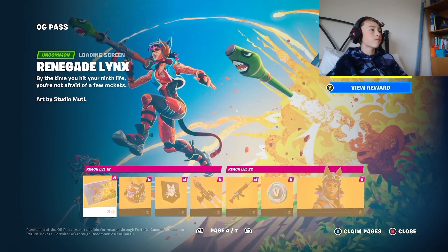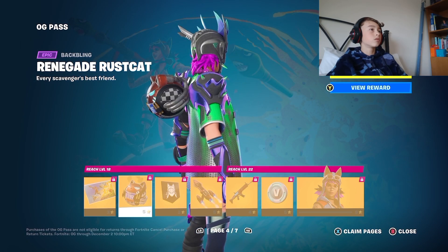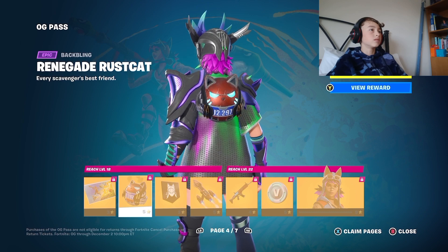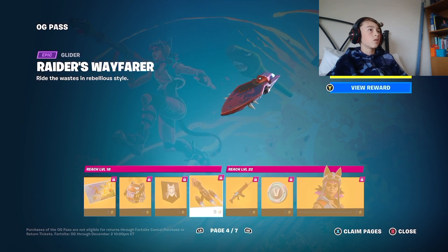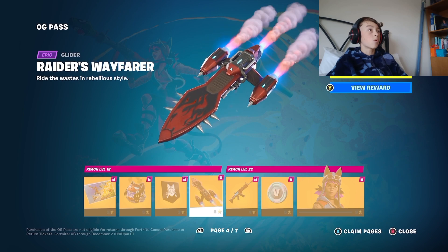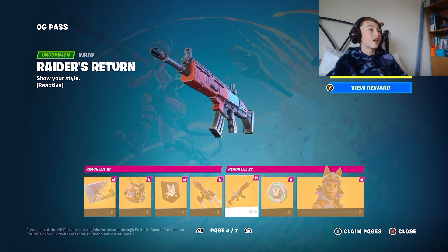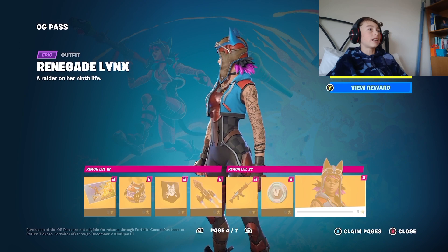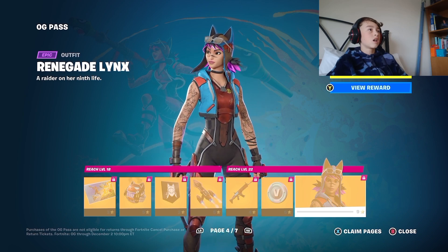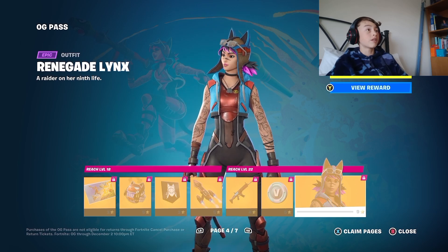There you go — now what have we here? Rocket launchers, nice. Little Renegade Rust Cat — like that banner icon. Oh that's very good, I like that — Raiders Return. And there she is, Renegade Lynx — looks like a furry but it's Renegade Raider I guess.